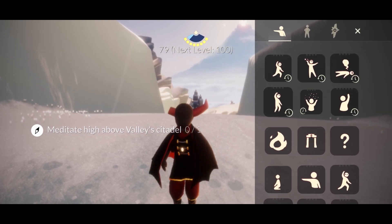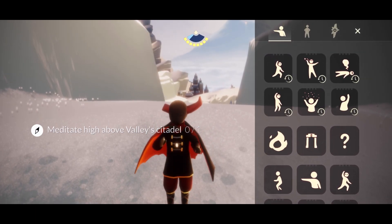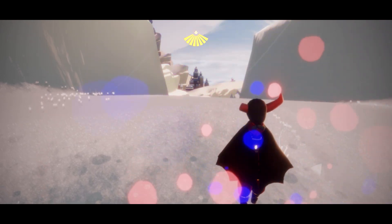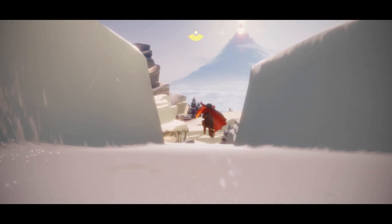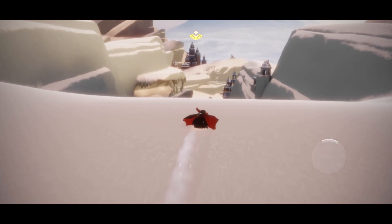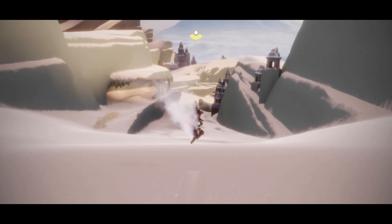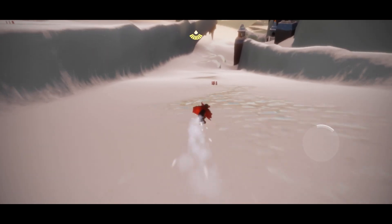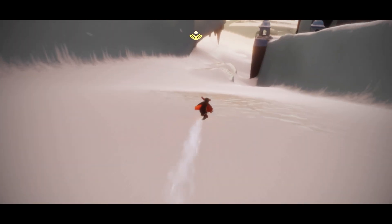Hey everybody! I'm Nasty Mould and today we're gonna meditate high above Valley Citadel. This meditation spot is kind of hidden just because of how high it is, but it's not all too hard to find. We're gonna head towards Valley's flying race, and that area right before the race is called the Citadel.